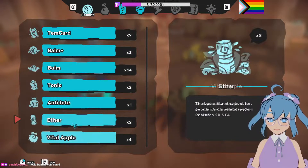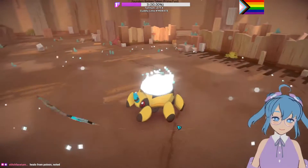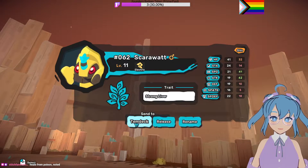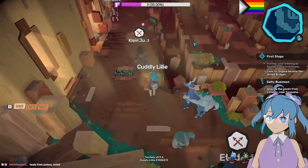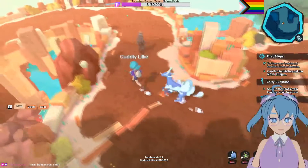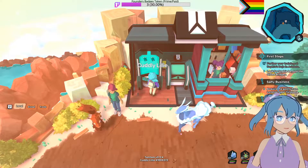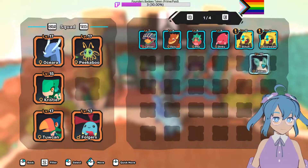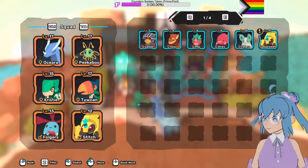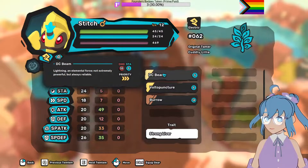Cool, cool. Put that back. Alright, we'll heal up and we'll swap out. What are we going to drop? I mean, Peekaboo's a bug but has been putting in the work. I think Tataru — which is the neutral type — will swap for Stitch. What's it actually called? Neutral. Okay, I want to try to use the right terminology here. We healed. What do you have? DC Beam — damage, not powerful but reliable. Volto Puncture — inflicts slight damage and seizes the target for one turn. That's a single target.